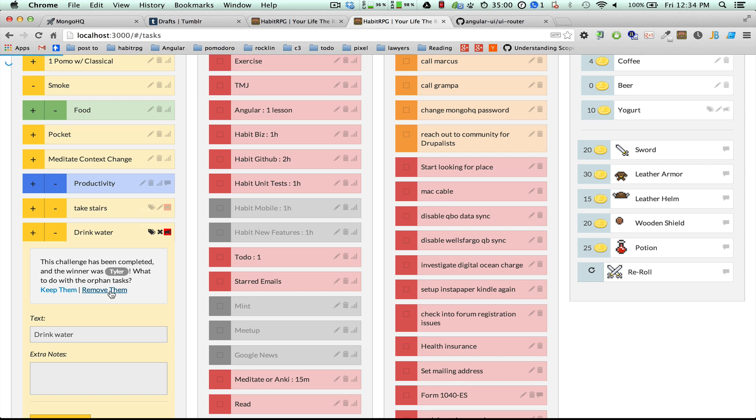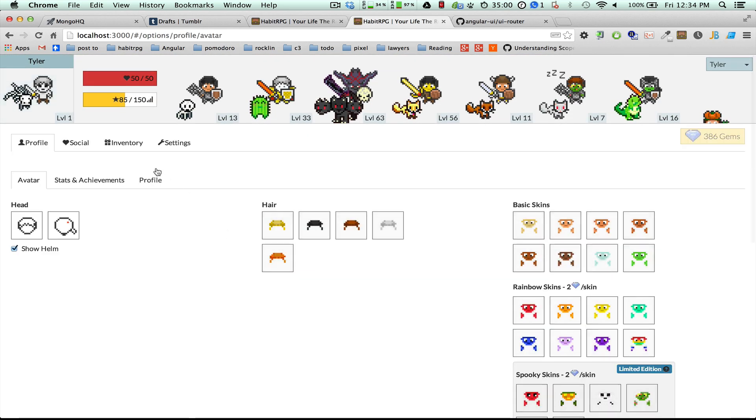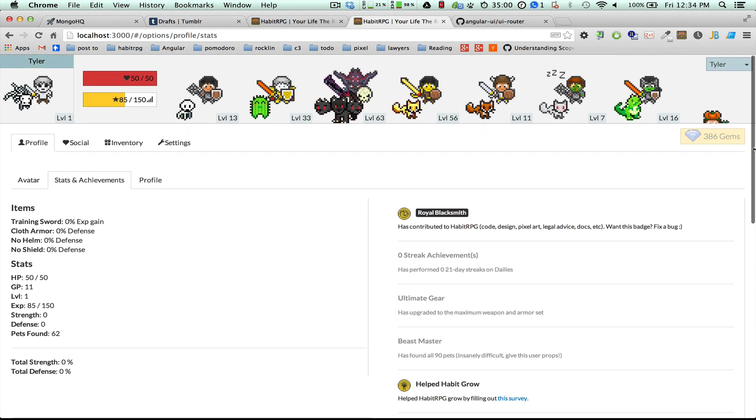Do you want to keep these tasks as part of the challenge, or remove them? They're gone. Under my stats and achievements, I have 'was the winner in the following challenges: lost 10 pounds in five weeks.' And I gained gems — went up from 376 to 386. Of course I was the one that created the challenge with 10 gems, so I got my gems back.